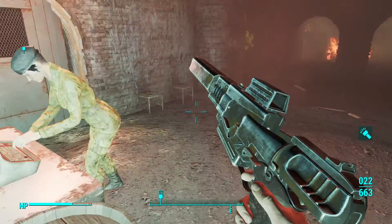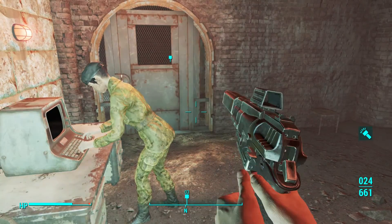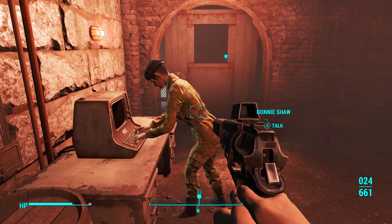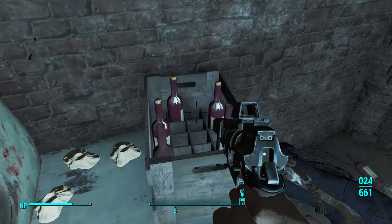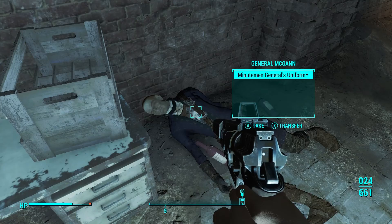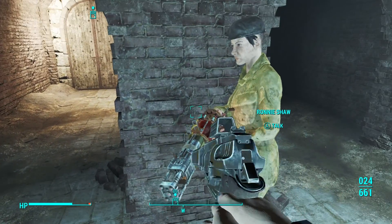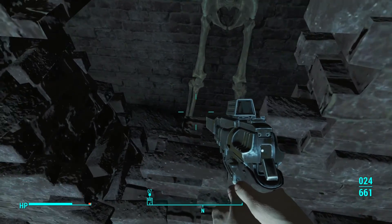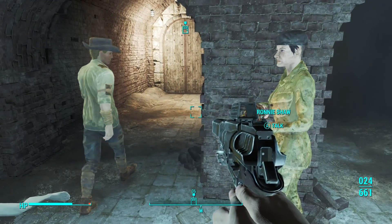Well, go ahead Ronnie — let's see. She's trying to remember the password. She tries 'one if I land' — nah, that's not it. 'For the Commonwealth' — god darn it, it's been a long time. 'United we stand' — yeah, that was it! General McGann — ooh, a general's hat and uniform! That explains all the landmines. This is — well, was — General McGann. He had your job back when Ronnie first joined up. Must have gotten trapped down here when that sea beast attacked the castle. He did manage to keep the armory secure. Guess the uniform is yours now if you want it.